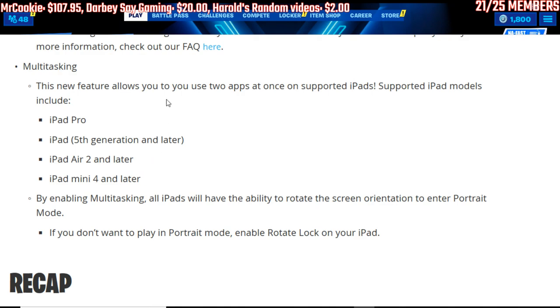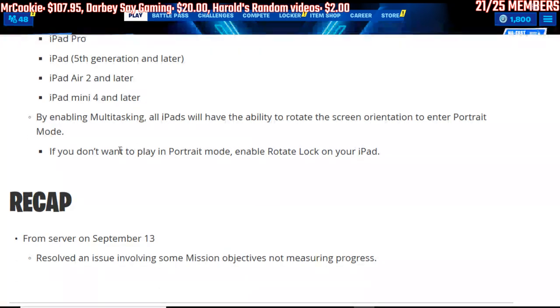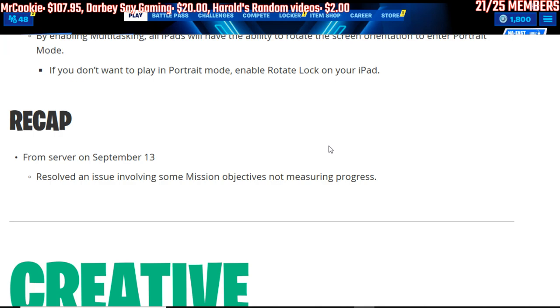Multitasking — this is a new feature for mobile that allows you to use two apps at once on supported iPads. Supported models include iPad Pro, iPad fifth generation and later, iPad Air 2 and later, and iPad mini 4 and later. By enabling multitasking, all iPads will have the ability to rotate the screen orientation. To enter portrait mode, if you don't want that, enable rotate lock on your iPhone — that's on your home screen, just turn it off.